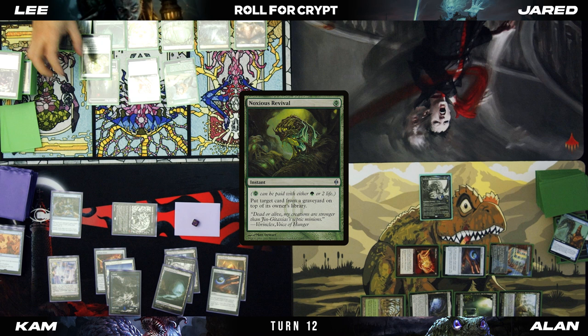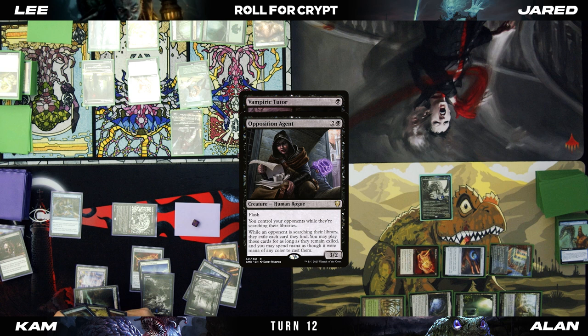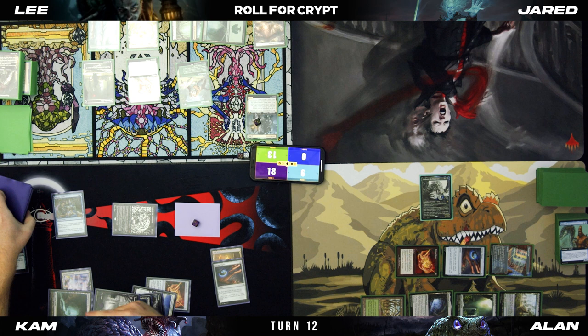Play Noxious Revival — you want to pay one for it? I'm going to respond to the draw trigger, cast a Vampiric Tutor. In response to that, I'm going to flash in Opposition Agent. Do you want to pay one for that? No. I'm going to tap five and hard cast a Force of Will. Draw for the first Rhystic Study trigger. Vampiric Tutor resolves — I'll have a Rhystic Study trigger on the stack. That card goes on top, I draw it. Pass turn.